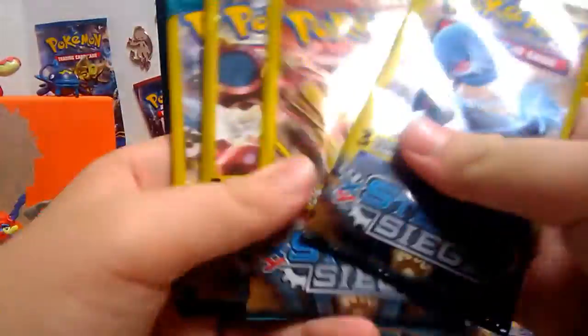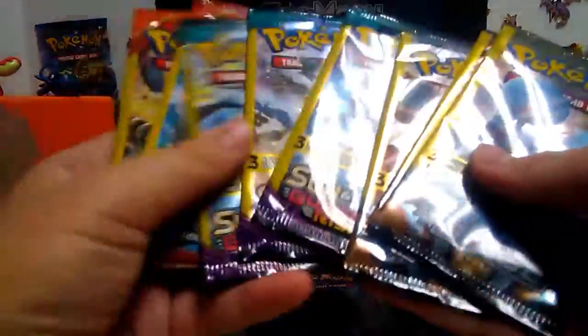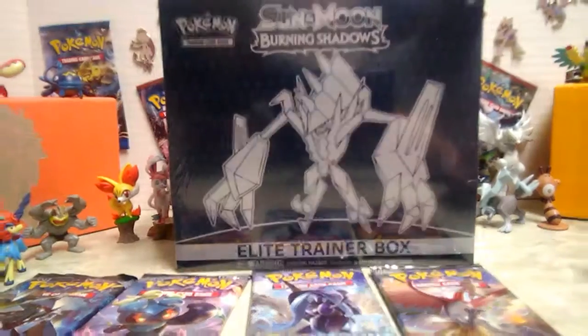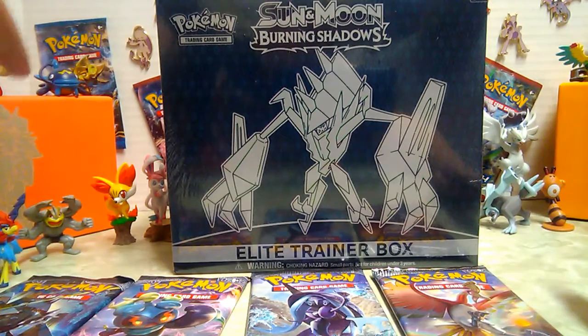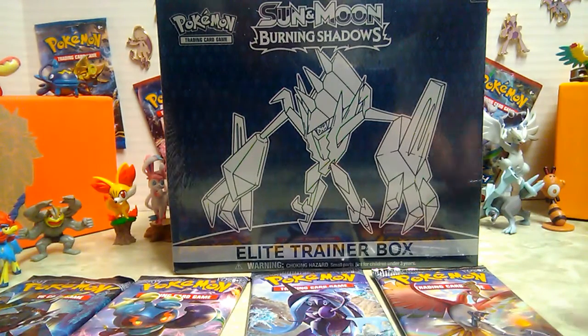We also have nine dollar store packs, not Burning Shadows but we do have some Sun and Moon in there. We have a Sun and Moon Guardians Rising Elite Trainer Box and a Sun and Moon Elite Trainer Box. We'll do the dollar store packs first.